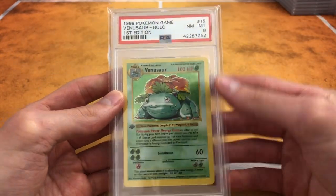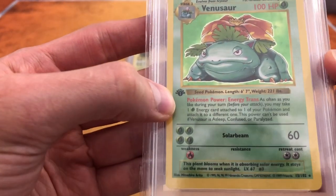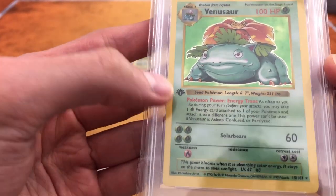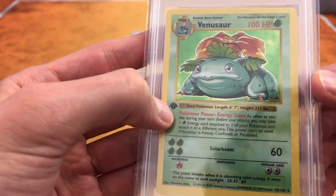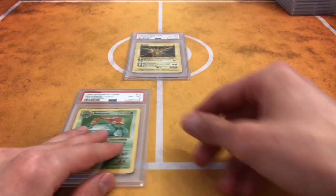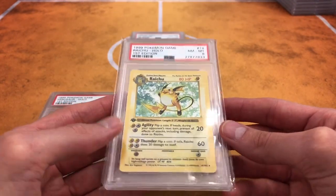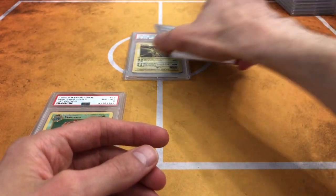Next up we got Venusaur, number 15. This is a thin stamp — so there's finally something I could show you. You can tell by the number one that it's a thin stamp. I used to think it was a thick stamp because the black was so thick, but it's actually the number one they're referring to when you hear that reference. We got a Raichu, also a thin stamp. Got a lot of the cards on eBay.